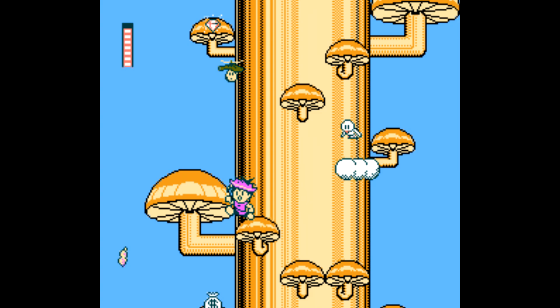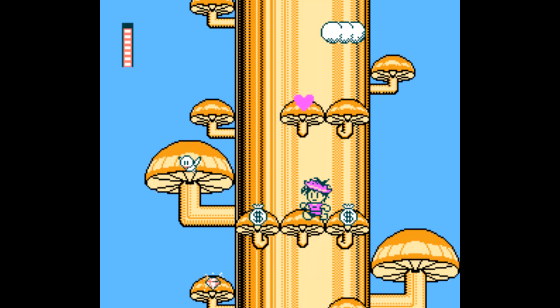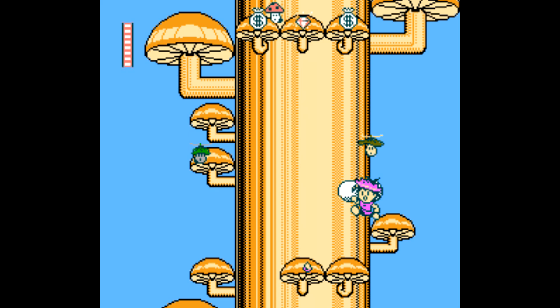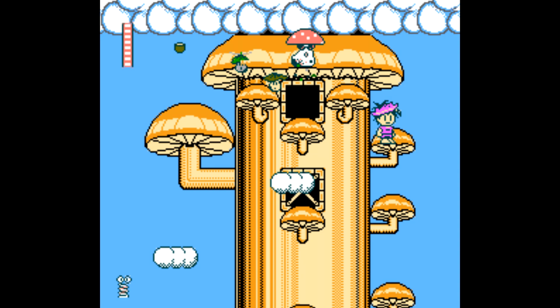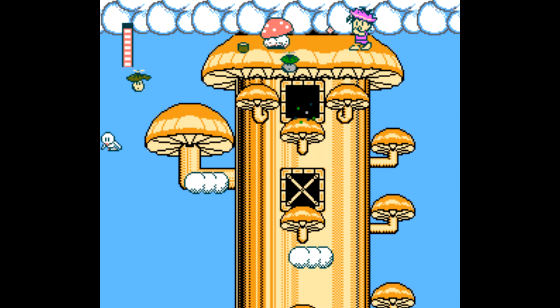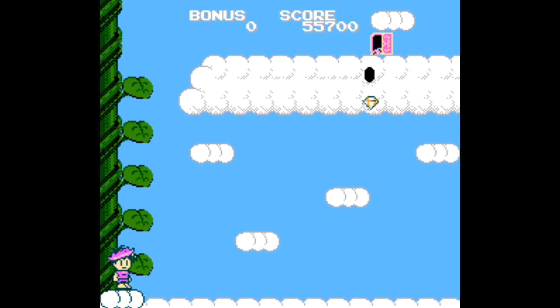The next stage has us climbing up this mushroom-like part of the beanstalk. Just move yourself between the different mushroom caps — you have to use the branch to get a little higher, especially if you don't have any upgrades. At the top you have a boss to deal with. Get on the top platform and stand on either the far left or far right, jump over its projectiles when you can tell they're coming, and keep firing. It's a very easy fight.